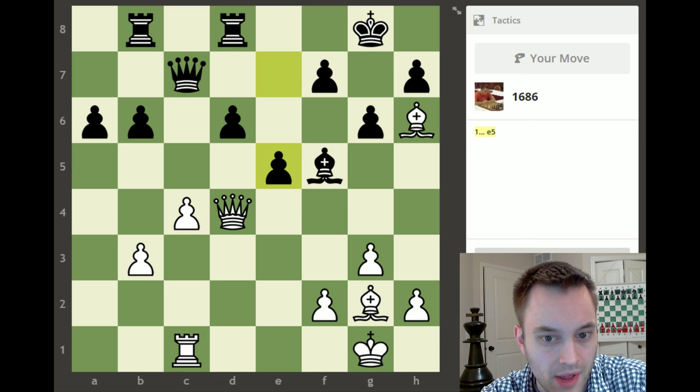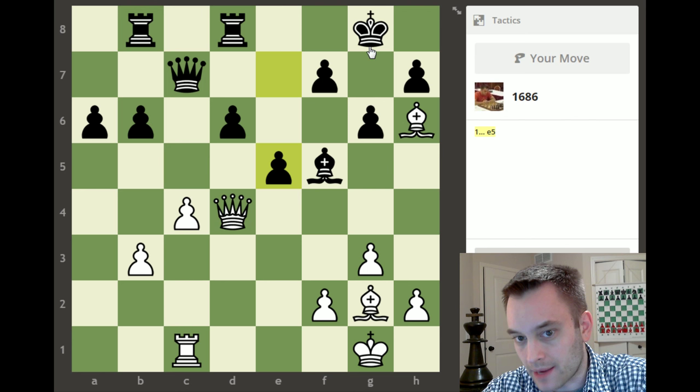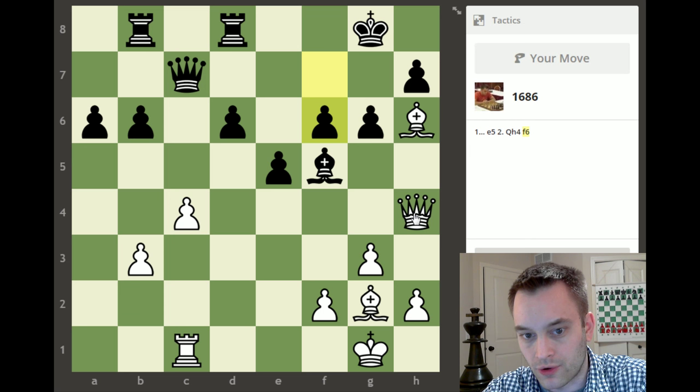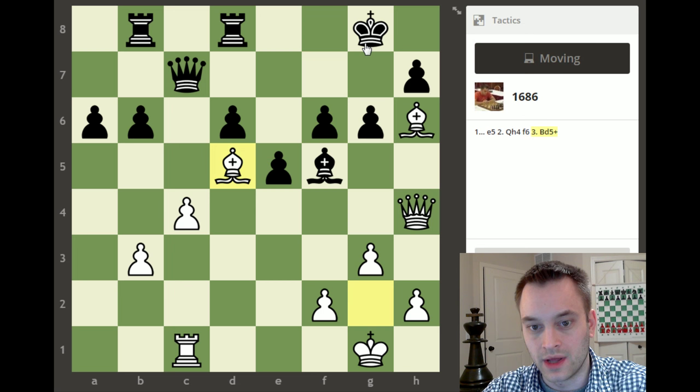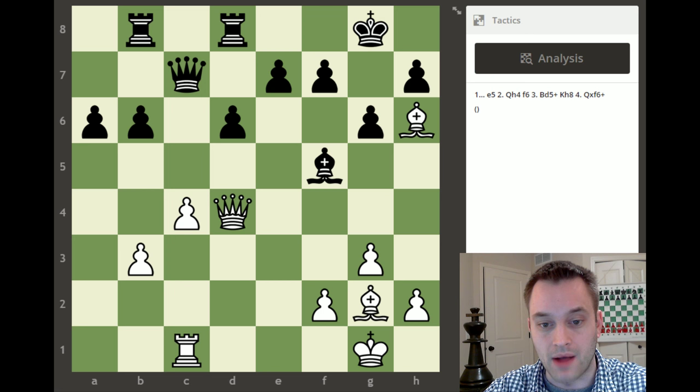1686. We're threatening a mate on g7, which black blocks promptly with their last move. We're down some material - even sizing it up at a glance it's obvious we need to attack black on the dark squares. We have a dark square bishop; they do not. The only way I see is to play queen h4, trying to come in with queen f6. Now black is letting us take this pawn, but we can throw in this check first - that might be even stronger. We force the king to the corner or force black to block, and then we take on f6, everything done with check.